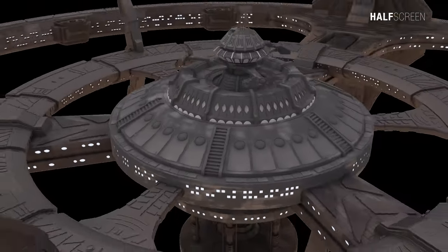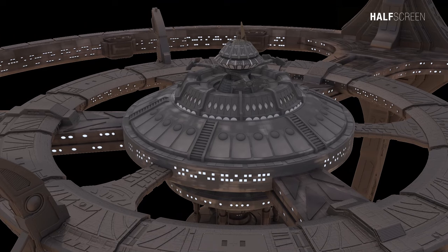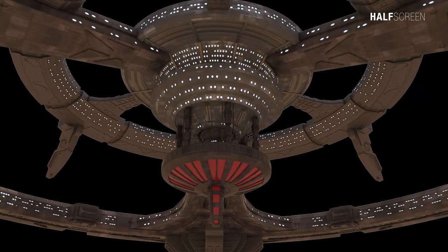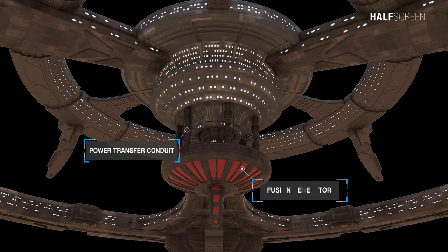Most of the raw materials used to build the station were found in the Bajoran system, but some had to be mined from an asteroid closer to Cardassia Prime. Cardassian-run facilities were used to construct the hull plating, power transfer conduits, and parts of the fusion generator.